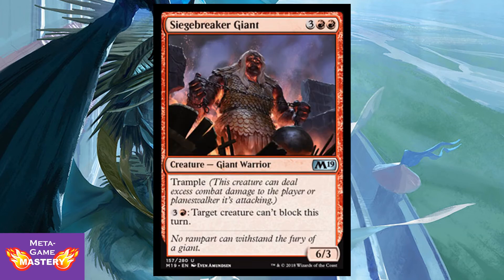Siegebreaker Giant is 5 CMC — 3 colorless, red, red — for a 6/3 Giant Warrior with trample. You can pay 3 colorless and a red to make target creature unable to block this turn. Great way to push through damage — not only does he have trample on a 6/3 body, but you can pay to activate his ability, eliminating blockers so you can continue raining down damage via trample. Very solid in Limited. You won't see any play in constructed, but in Limited this guy's going to do work for you.